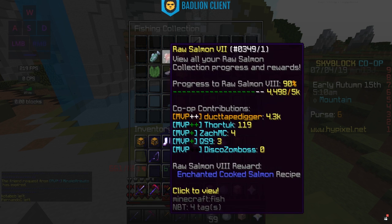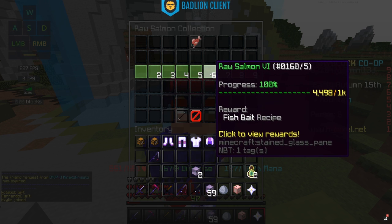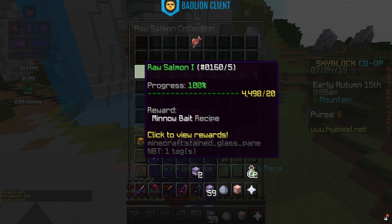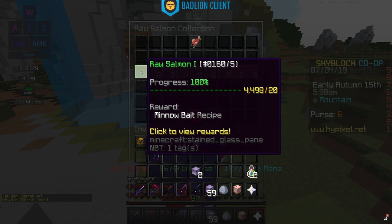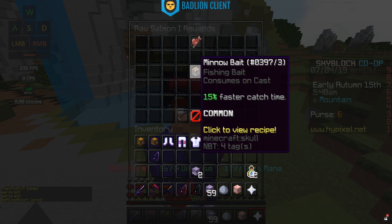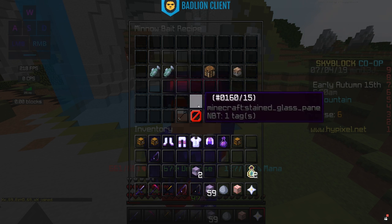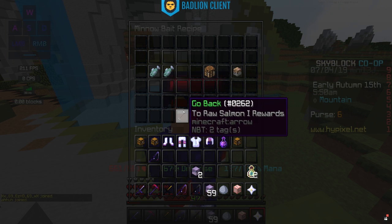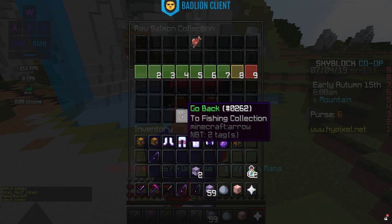In the salmon collection, there are two types of bait: Minnow Bait and Fish Bait. Minnow Bait comes from Raw Salmon 1 — 20 salmon collected. Fish Bait comes from 1,000 salmon collected, so you obviously can't craft them both at the same time. Minnow Bait makes you fish 15% faster and requires two raw fish to craft. I generally wouldn't advise using this one since it doesn't make that big of a difference and just isn't really worth getting.